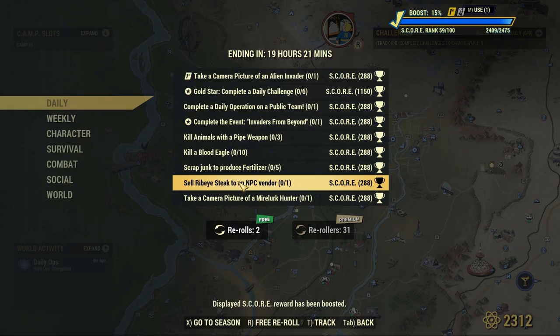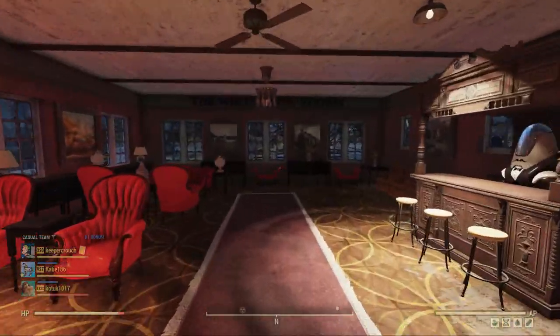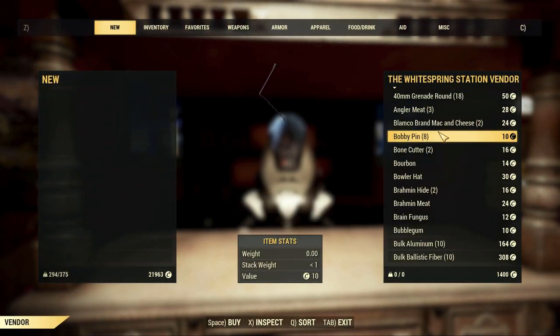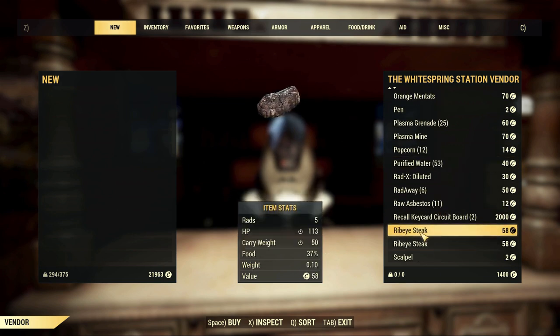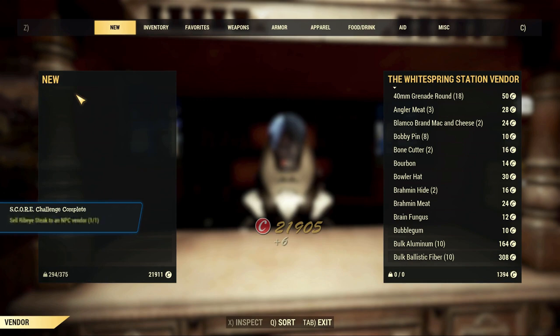The first tip this week is I've got to sell a ribeye steak to an NPC vendor. Now rather than crafting it and trying to get the item, if you go to the White Spring station and talk to the vendor there, scroll down and you will normally see that item for sale. Yes, you're spending some caps, but it saves you running around trying to find the recipe and the meat. So that ticks that off pretty easily.